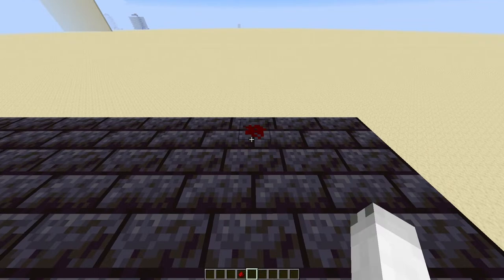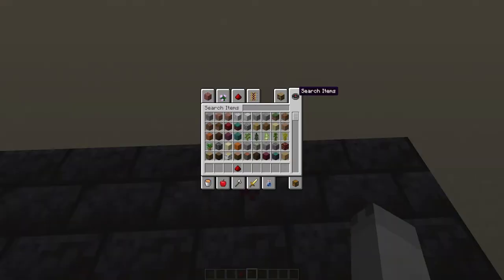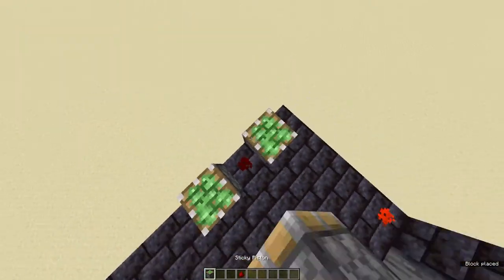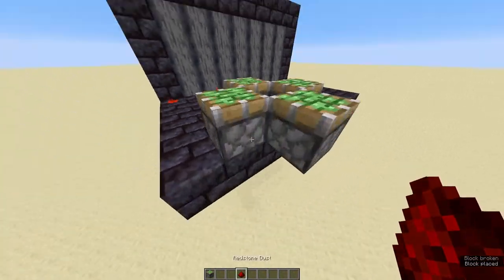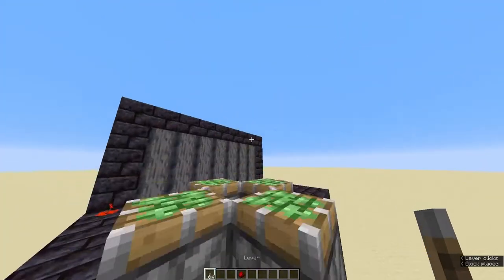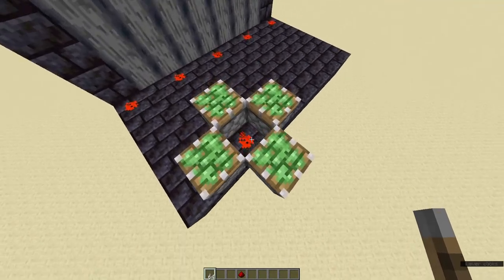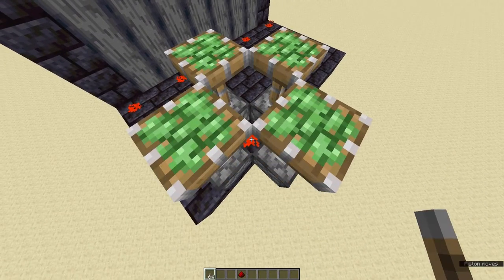We're going to be utilizing the difference here. The dot will not power the blocks next to it. So if I grab out a piston and place it next to the redstone all around like this, and then I power that dot by grabbing a lever and going underneath it, you can see the pistons do not get powered. But then when I turn it into a cross by right-clicking it, they get powered.